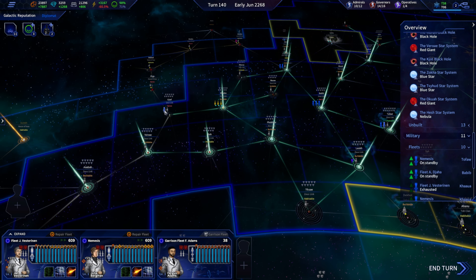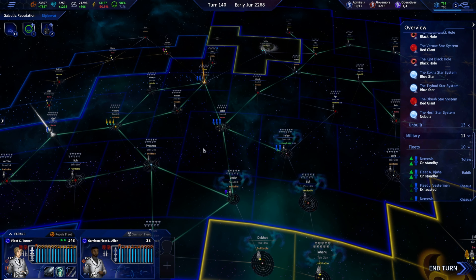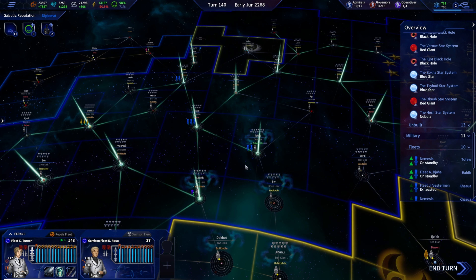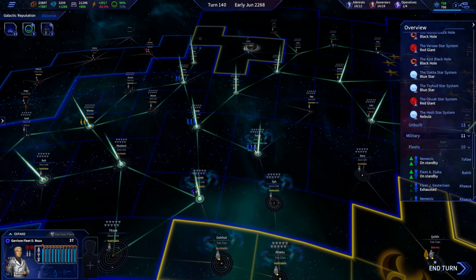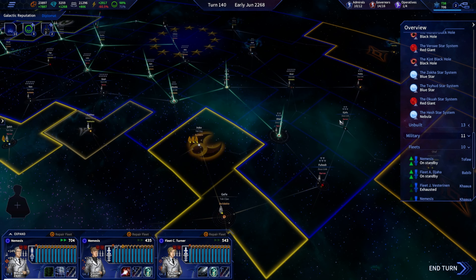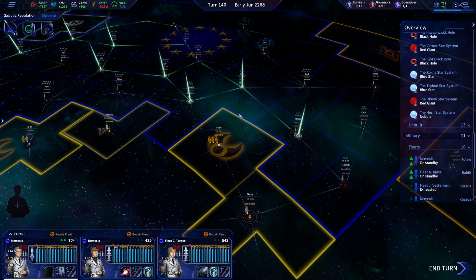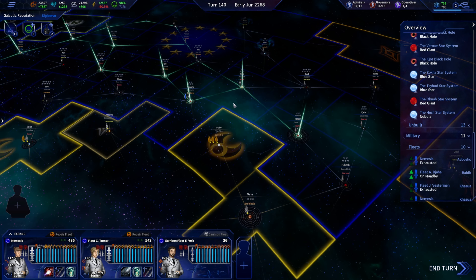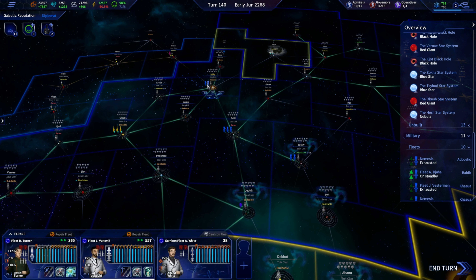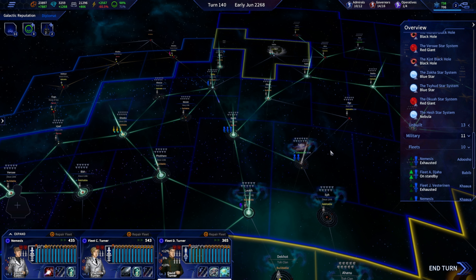Those two are ready to move if need be. You could probably benefit from some upgrades as well — let's move you back into the hub line. And you, sir — let's put you out to the galactic east to get you ready for battle. Now, who needs what? You could probably use some new ships. Let's have a look at our fleets.